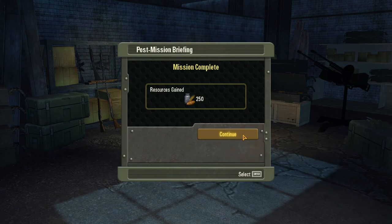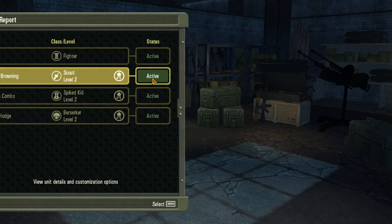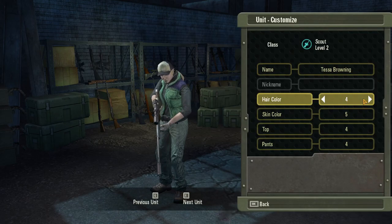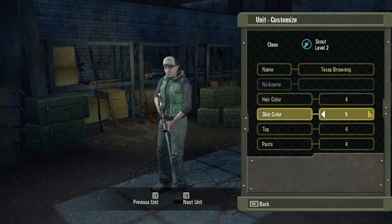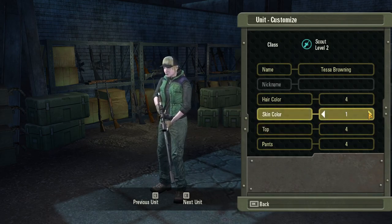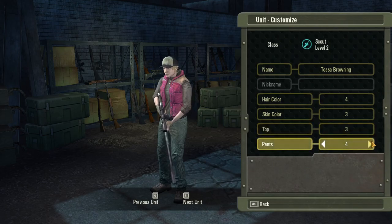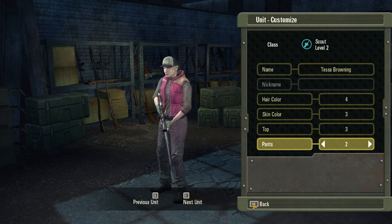We gain some food for this and we've got some levels. We get sniper class - the customization lets you change their name, color of the hair, color of the skin. Pale purple - I don't know why you need that. You can change the tops and change your trousers - not much in the way of customization.